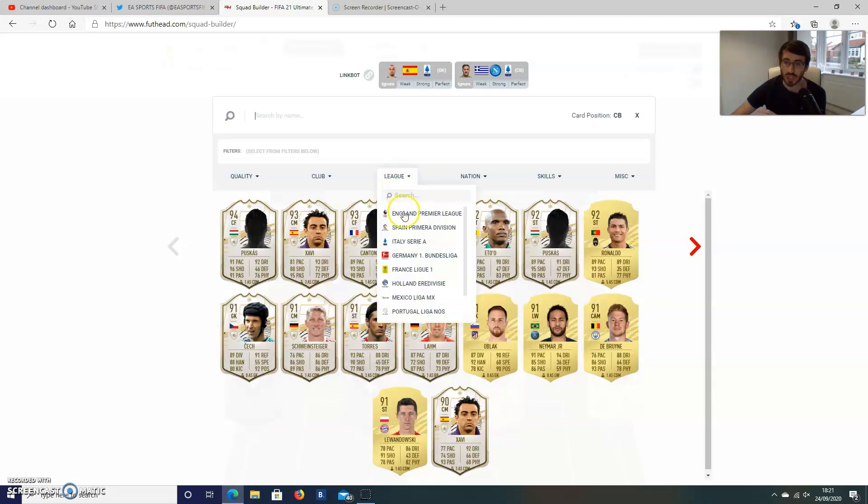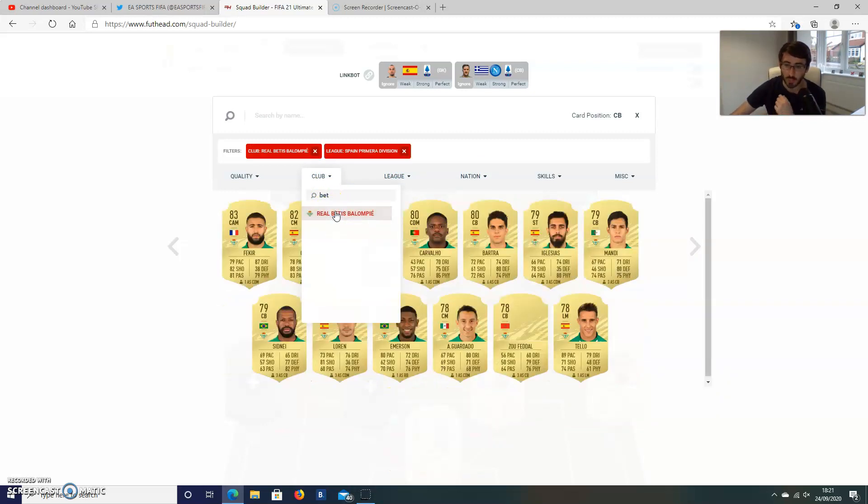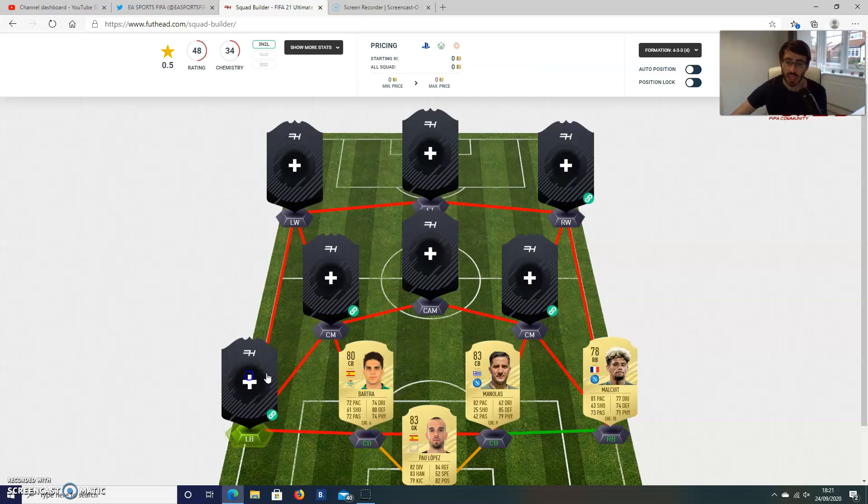Then we'll move into La Liga. We're going to go with Marc Bartra, who I believe is still at Real Betis — probably one of my favourite teams in La Liga. They're from Seville, which is a fantastic city, and they play a really good derby with Sevilla. I know Bartra has had a decrease in his rating again from FIFA 20 because Betis weren't great last season. I've also got Emerson there, who looks a really tasty card as a La Liga fullback. He's still got solid defensive stats, his passing is nice, and his dribbling is good. He'll certainly do you a job — 80 rated, he'll be very affordable.